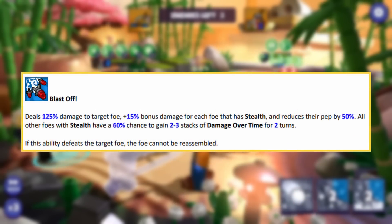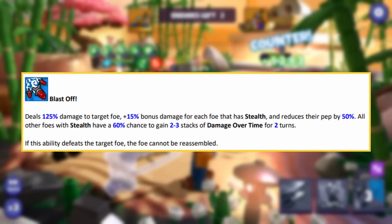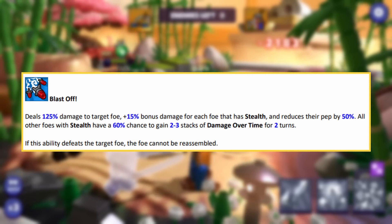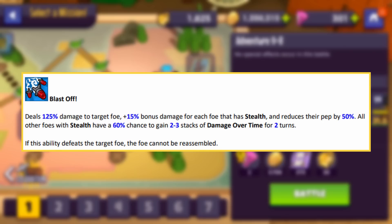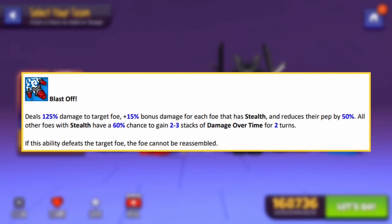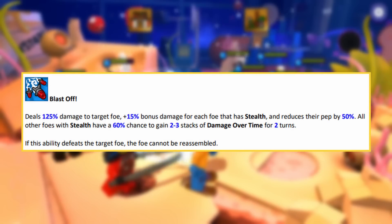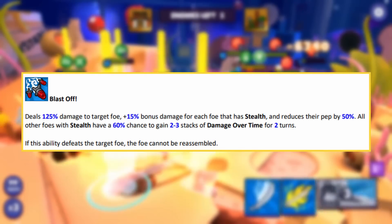His second special is probably his second best ability just after his ultimate. It deals 125% damage plus 15% bonus damage for each foe with stealth, and reduces their pep by 50%. All other foes with stealth then have a 60% chance to gain 2–3 stacks of damage over time for 2 turns. If this ability defeats the target foe, the foe cannot be reassembled. This will be most useful against Lloyd paired with Aurora — he uses his stealth ability, you use this against him, deal 185% damage, kill him, he can't be reassembled by Aurora, and the team completely falls apart.